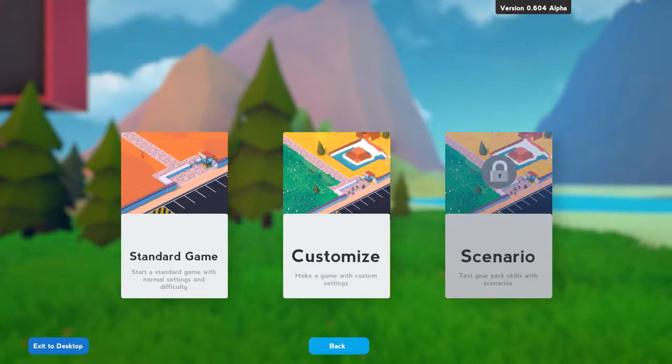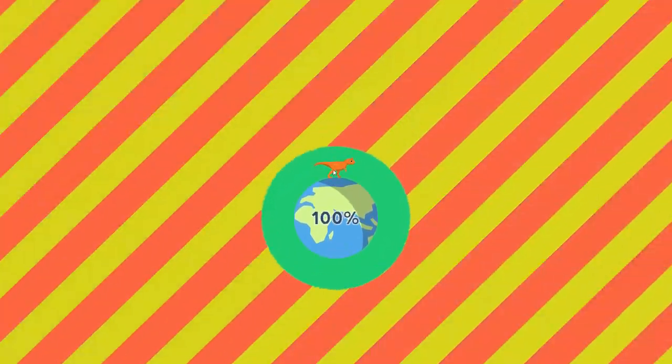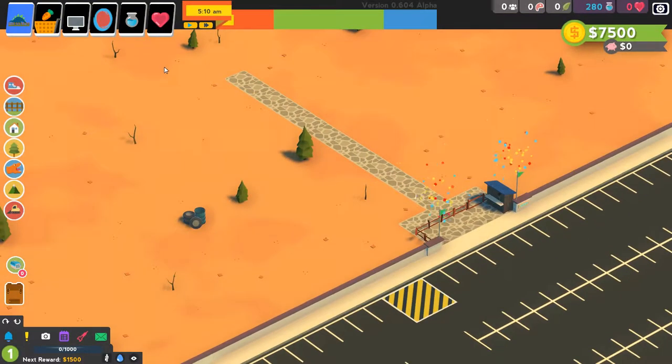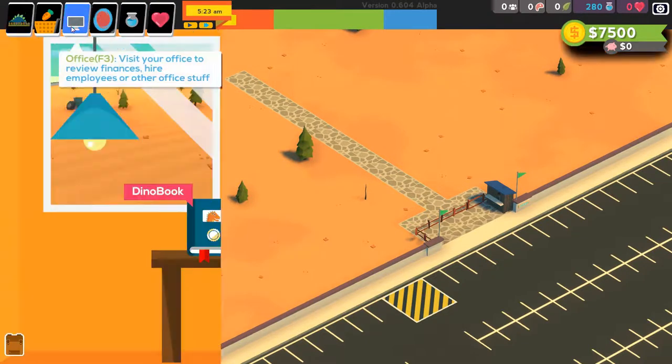Hello everybody, it's TwoSiders here. Today I'm going to teach you how to get the most amount of money in Parkasaurus. The latest version is 0.6 as you can see up here. So just start the standard game, skip the tutorial. The economy part of the game is pretty imbalanced at this point, so it's going to be very easy. Let's open the park from the get-go and then speed up the game.